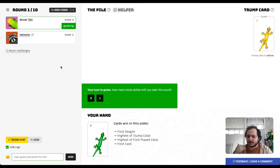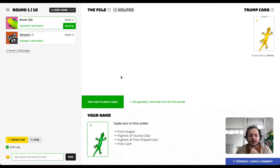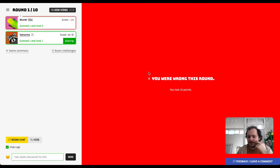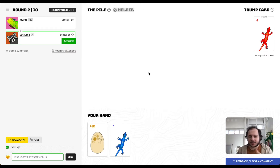The trump color means cards of that color have superior value over other colors, so the yellow card would beat the green seven I have. I am the starting player this round, so I'll guess one — assuming she doesn't have trump, a dragon, or a higher green. She also guessed one. I played my green seven, but she had a trump four, so she was right, I was wrong — I lost points and she gained points.